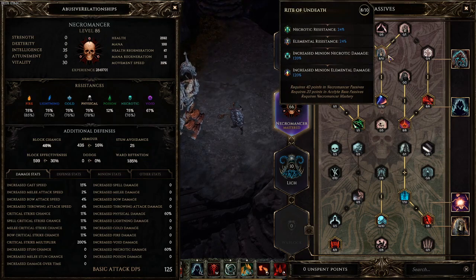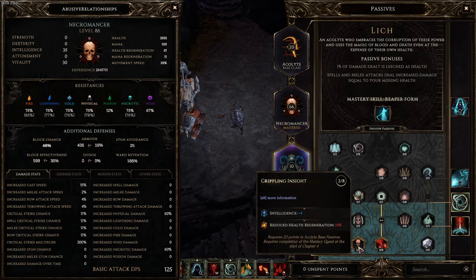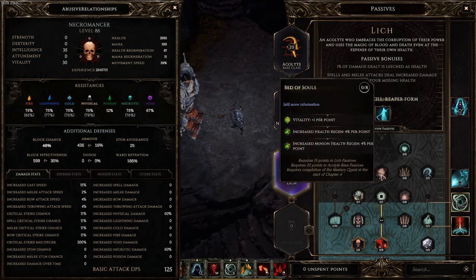I have about 14 points left. What I would run is go to the Lich tree, take a few more points travel into Crippling Insight, and put the rest into Bed of Souls for more HP — because if you survive, your minion survives. Your minion doesn't have problems staying alive; you have problems staying alive, and that's why we're stacking as much tankiness as possible.